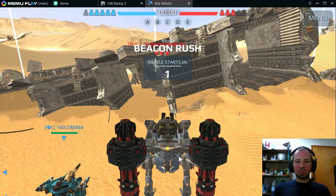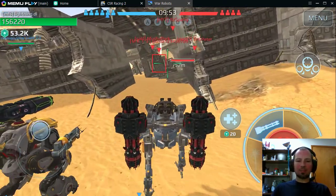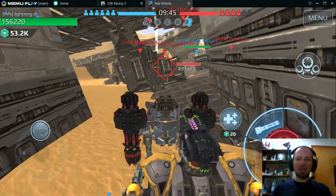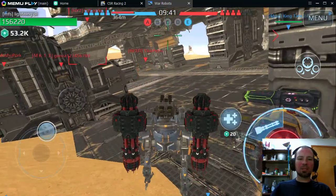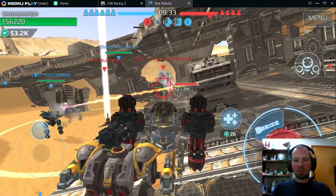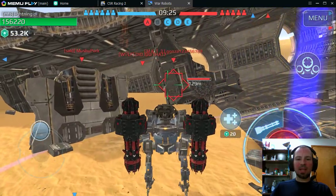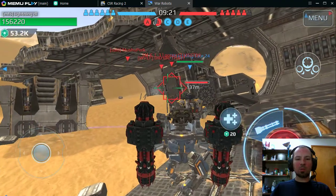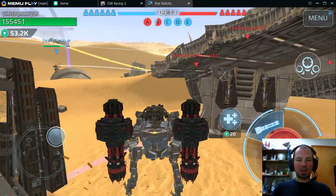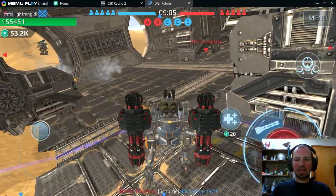I'm going to start off with the Falcon for this one. Wayland never seems to do very well on this particular map — the whole team always seems to scatter around, nobody stays in one spot. My understanding is when you play Wayland on Beacon Rush, you don't really want to bring him in until you at least own three beacons, because the team continues to move around. Usually after you get three beacons, you get people sitting around guarding them so the enemies can't come over and grab them.